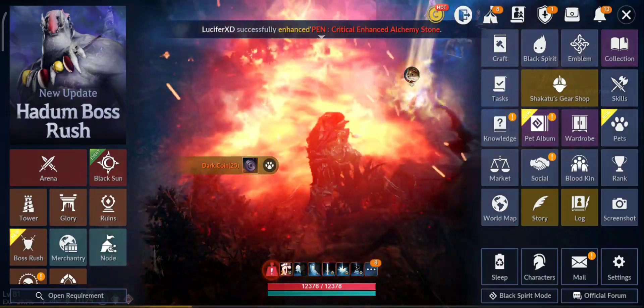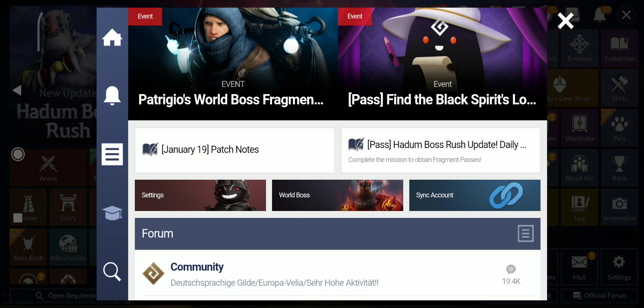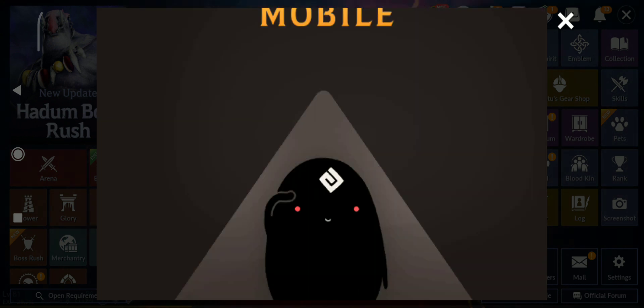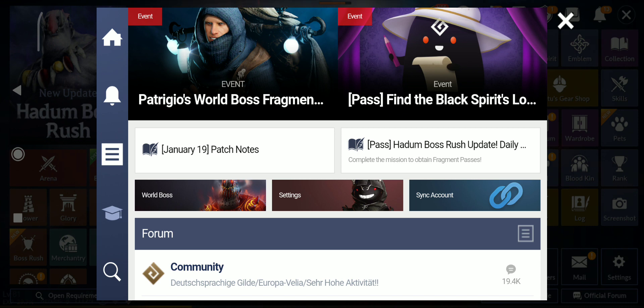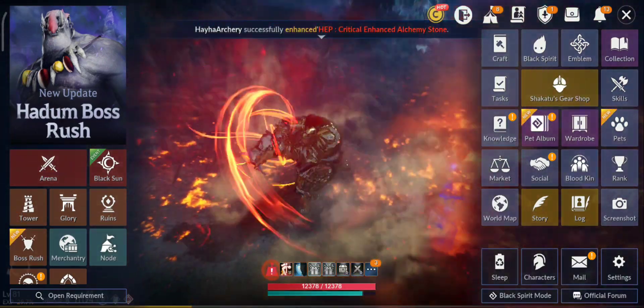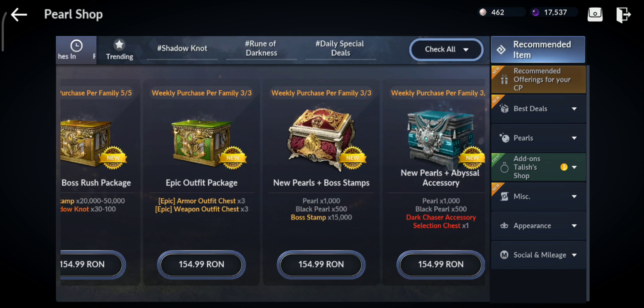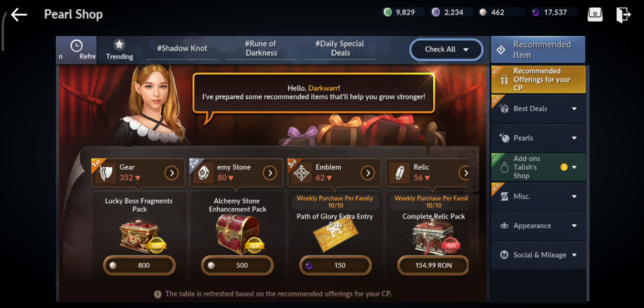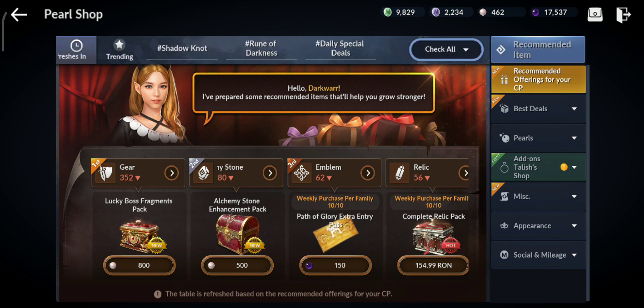Let's check the patch notes. There are some changes to the shop — recommended offerings based on your CP. Now depending on your CP, you'll have recommended items you can get with white pearls, money, or black pearls. With black pearls it seems there is only one option.